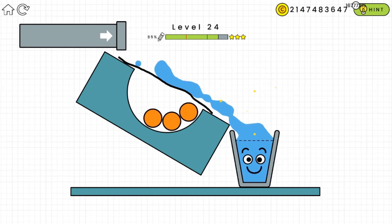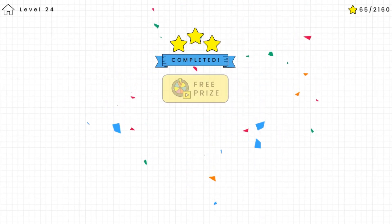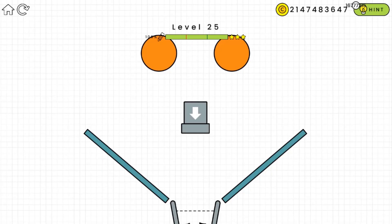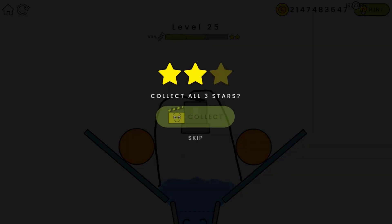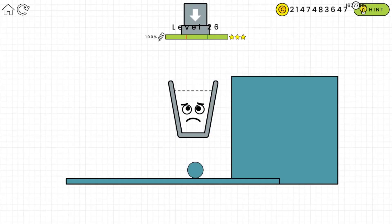We are at level 24 — let's move on to level 25. Just try to block the ball from falling to the middle, where the glass is. That should do it! We have another one — level 26.